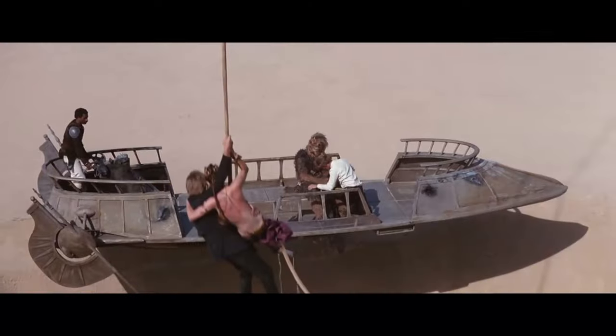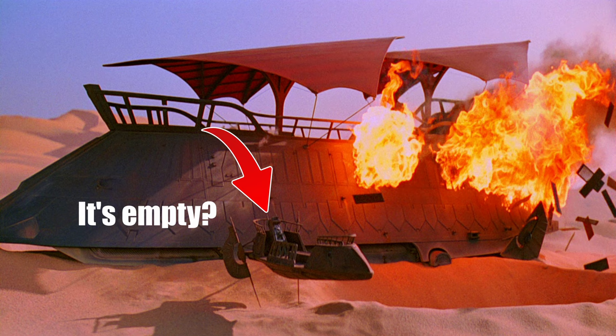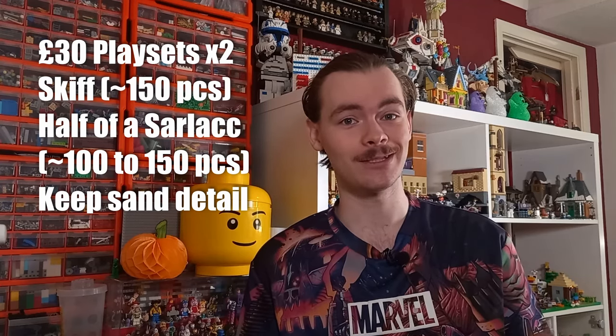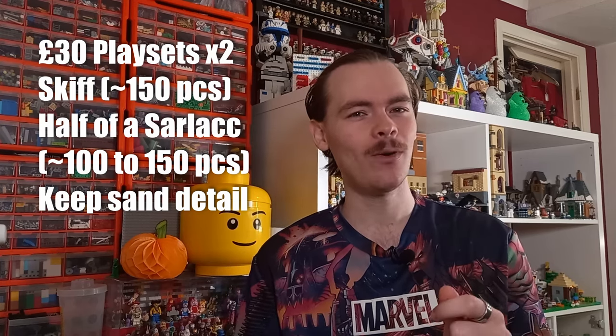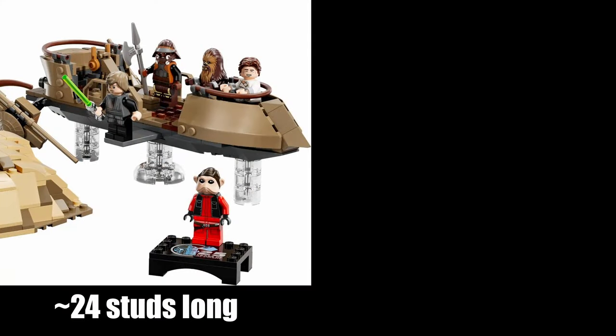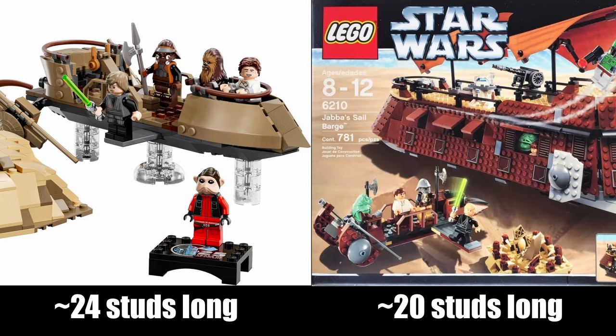What I'd like to see is half a Sarlacc in either set that can combine, and then we've got two skiffs. There are only two skiffs in the scene in Return of the Jedi — one the heroes escape with and one the other characters escape on. On display they will look great against Jabba's Sail Barge if LEGO were to ever make that set, whereas now we've only got one skiff on display.